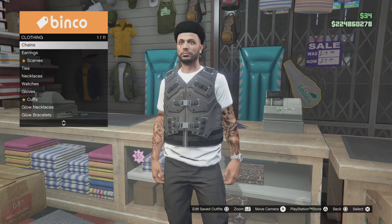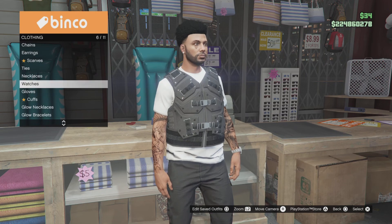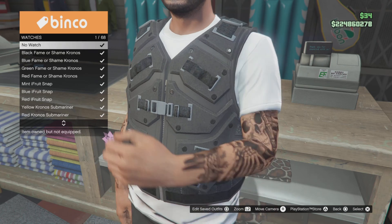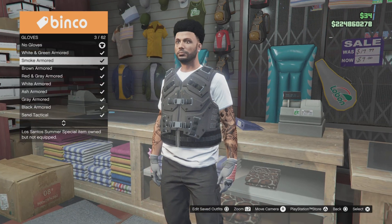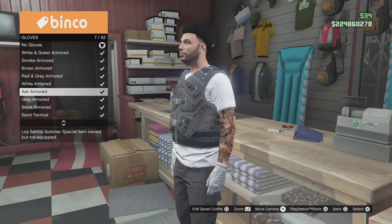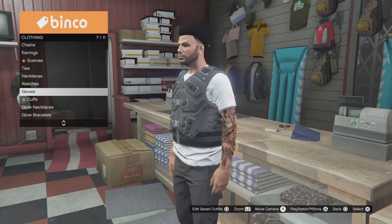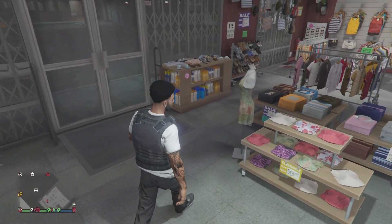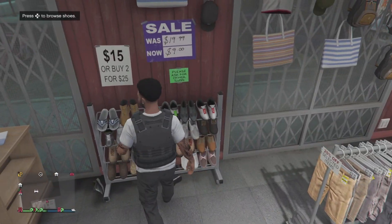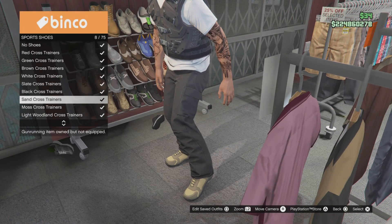Scroll all the way down in accessories. I'm going to take this watch off first because undercover cops don't really have accessories. You can actually go with no gloves if you want — I'm not going to put any gloves on.